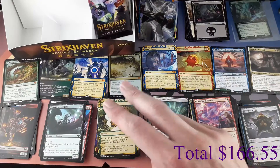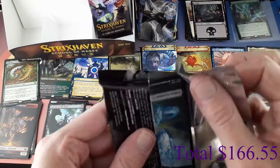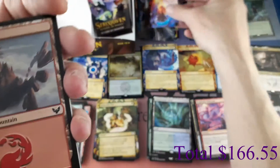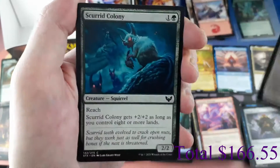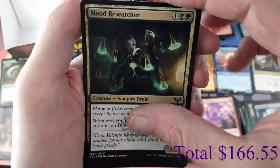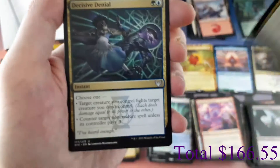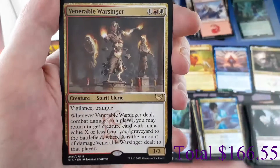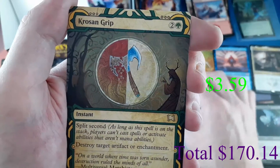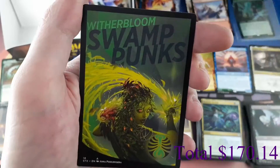Three more packs! Pack twenty-seven art card: Magma Opus. We have a Mountain. Commons: Expanded Anatomy, Scurid Colony, Springmare Seven, Leech Fanatic, Blood Researcher, Specter of the Fens. Uncommon: Zimone Quandrix Prodigy. Uncommon: Decisive Denial. Rare: Venerable Warsinger. And a Rare Corrosion Grip as the Mystical Archive. Foil: Defend the Campus. And a Fractal token. Three more!